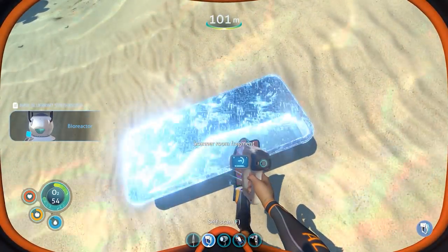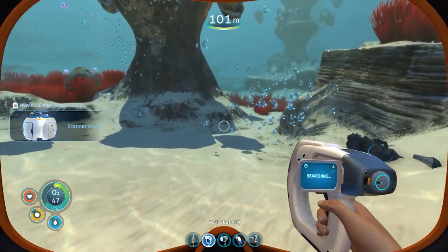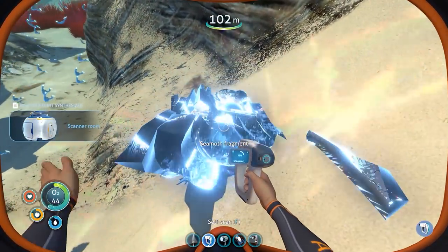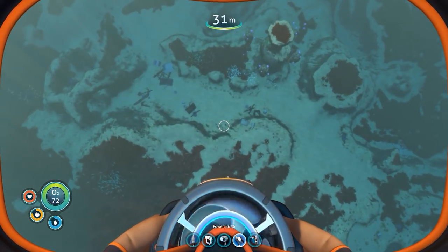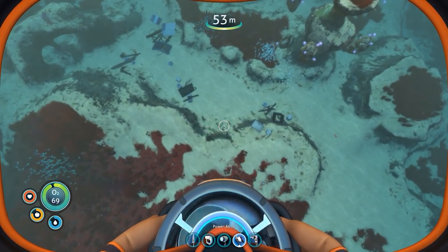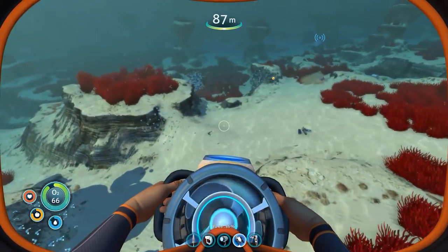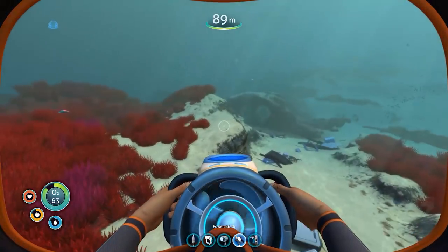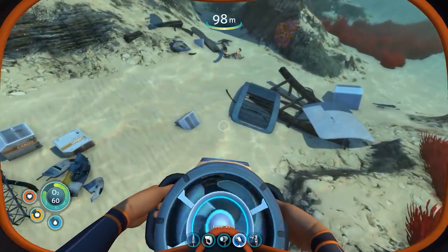Scanner rooms! Wait, did I get this? I don't think I got this. Now I got this — Seamoth. Let's get some oxygen. Oh, it's a baby one. One more Seamoth bit and we're done. And then I just need the actual vehicle modification station. There'd be like just the one more bit lying around here. That'd be nice.